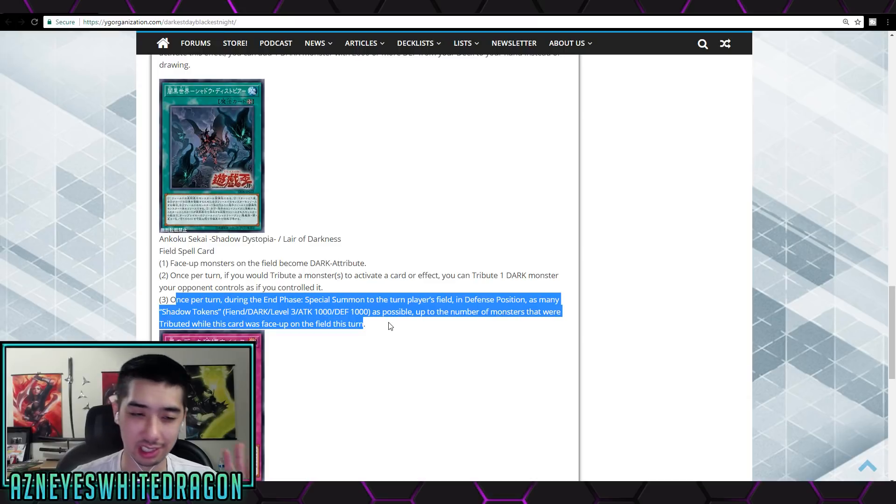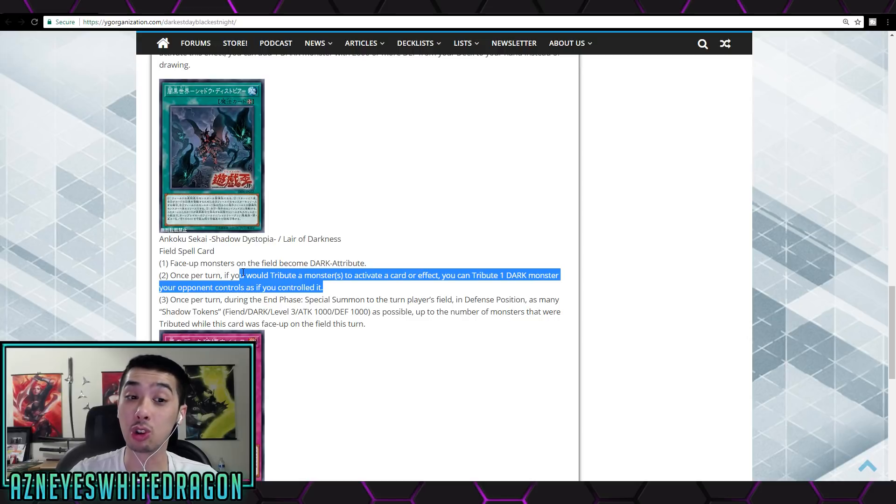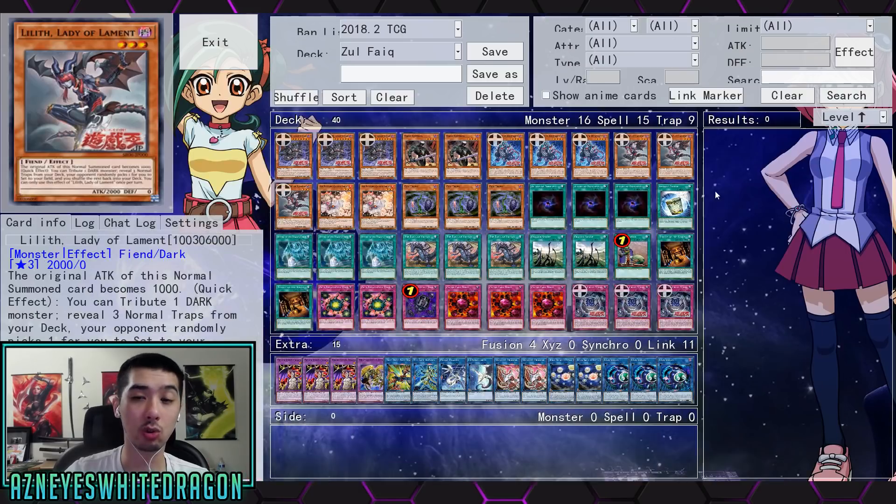You can maybe use the shadow tokens for links and stuff, but for the most part, everything becomes dark and you tribute your opponent's stuff as if you controlled it. That's insane. It is a once per turn, but that card effect is just straight up broken. Even though we don't have this card, I want to showcase some of the interesting interactions courtesy of JoltFy over here.